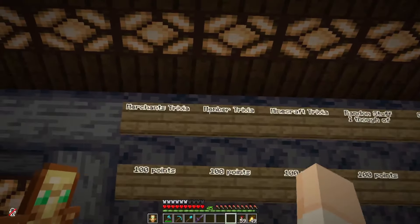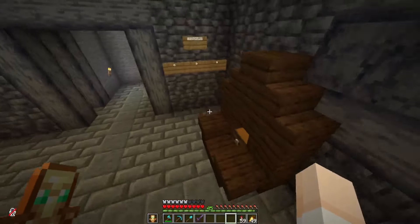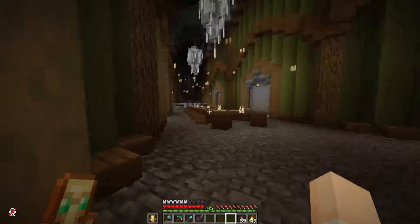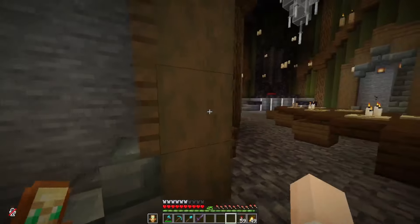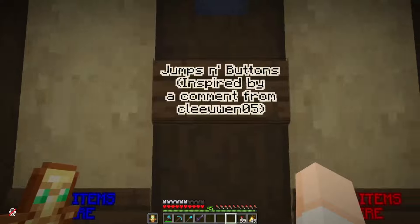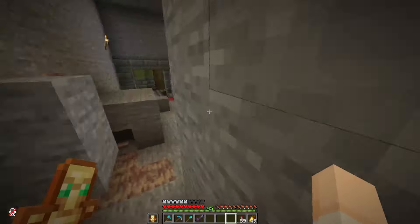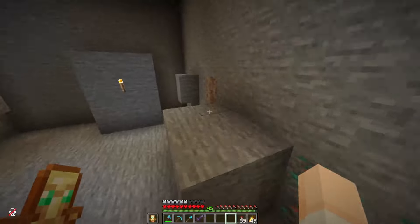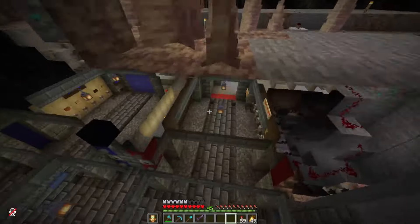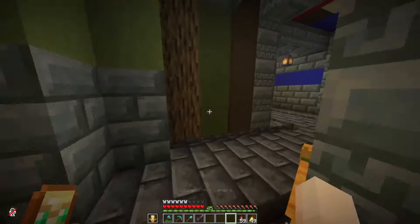I actually made two mini-games in here. This one I never played — it's like jeopardy. You say you want Merchant trivia for 200 points, I'd say yeah that's right, and you get points — but we never ended up playing it. Then there are two empty rooms, but right here is a mini-game I made, totally original but inspired by a comment from Clue105. It's a button parkour thing — you find the right button type, press it to open a path, and race another person. The way you win is you get to the final room and die in lava.